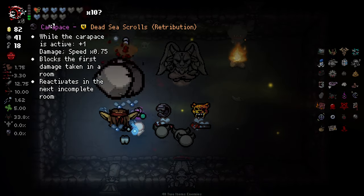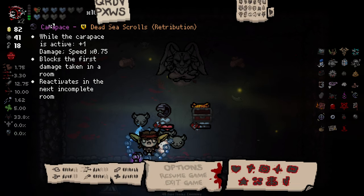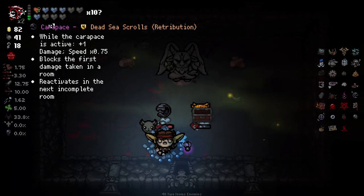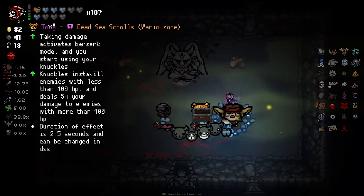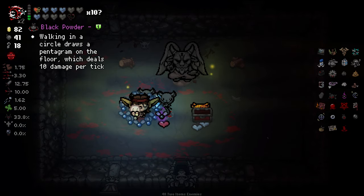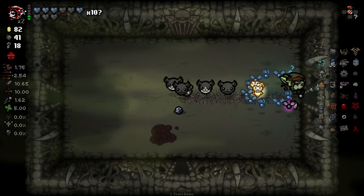What do we got going on in here then? While the Carapace is active, extra damage and speed blocks the first damage taken every room, reactivates in the next incomplete room. I'd get Empty Vessel for this, but is it really worth? I'm going to re-roll both of these, or at least one of them. Can I re-roll one of you? The broken heart thing isn't really working - oh no, that one's working. I'll re-roll this and see what I get. I'll take it - it's not very good, but it only cost me a heart, and it put me in an empty vessel. Not that black powder's really any good, although on the last phase of Mother it might be okay.